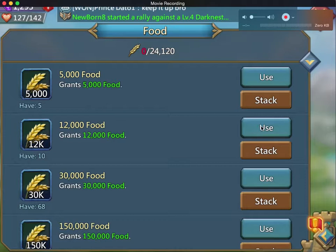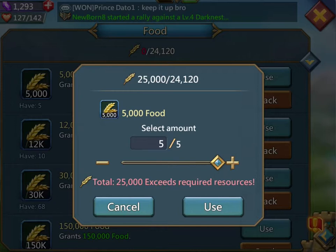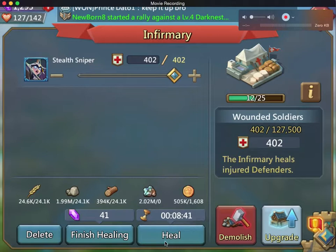When you get bigger, you don't want to use a lot of food when you're healing. So I need 24,000 — I'm just going to use five of my 5,000 stacks. Click on the stack and it'll tell you four; it doesn't let you go over, but it will warn you. It says I'm going to use 25,000, I need 24,120 — so I'll just hit 'use,' go back, hit the red button, hit 'heal,' and they're healing.